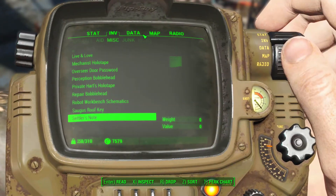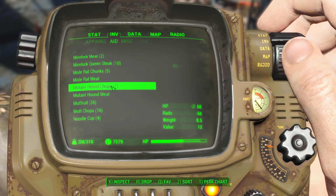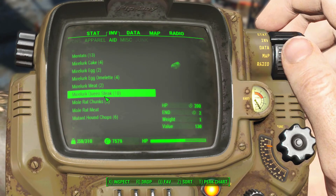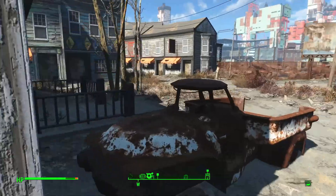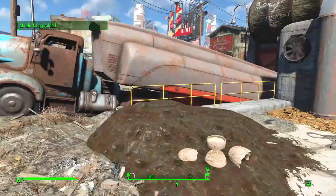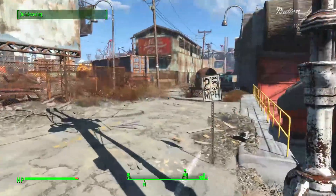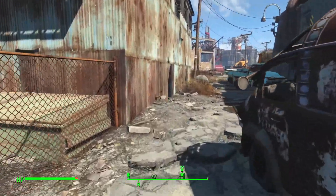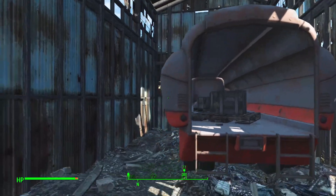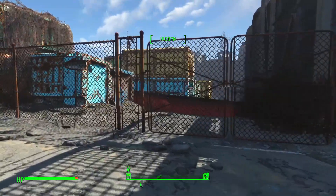We should heal before facing the robots. Using mutant hound meat and chops - minus 50 rads but it doesn't fill in the missing health. That's the brewery, not the factory. Hopefully we don't face any irradiated robots since they'd just drain the health we just recovered. Ada seems to be moving slowly as a companion. Heading toward the General Atomics Factory.